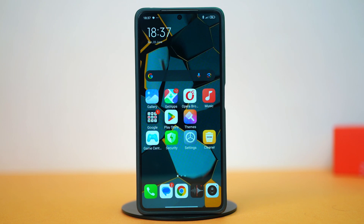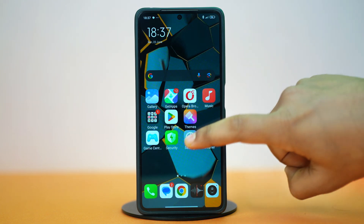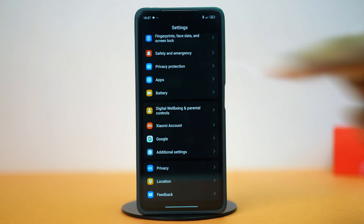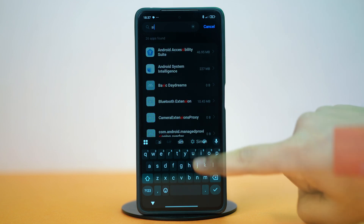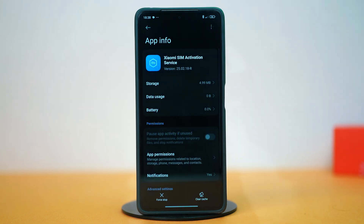Solution one: allow SIM Activation Service all permissions. If this is a new SIM, it may still be waiting for carrier activation. Go to Settings, scroll down to Apps, tap on it, then on the Manage Apps panel tap the search bar, search for SIM, and select Xiaomi SIM Activation Service.